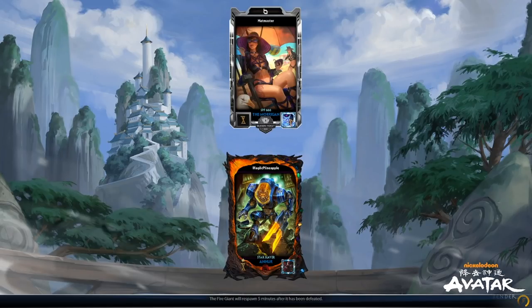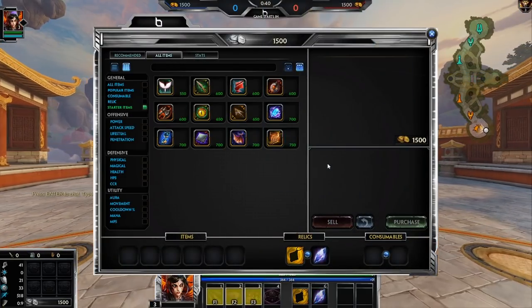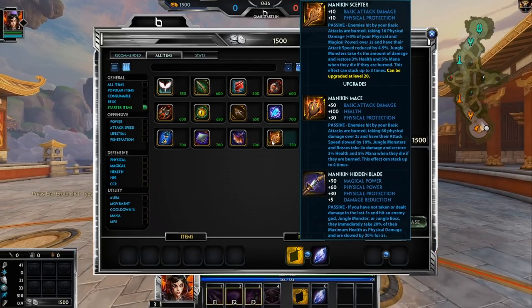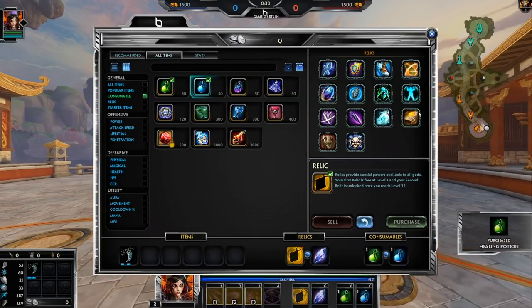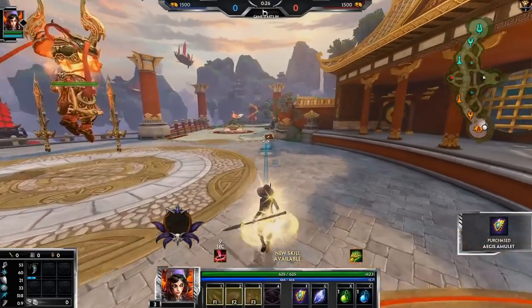I think what we're gonna do - we could go a Bumbas build, but then we could sacrifice the early game a lot if I do that. I think tier two Bancroft's is still a solid start, but I guess against Honor I still need some sort of survivability.